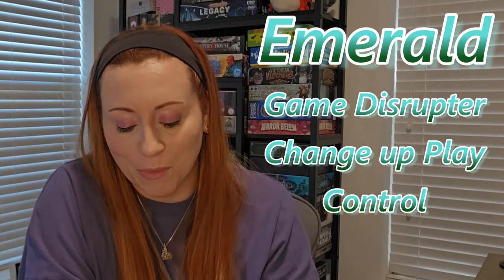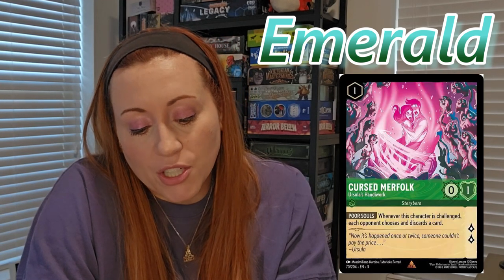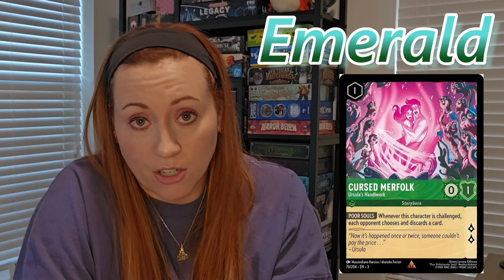Emerald isn't typically played as much as some of the others, but I think it's working its way back up. From this new set you've got Morph the Space Goo — while he's a 2-1 and only costs two, he's got Mimicry, so you may play any character with Shift on him as if he had any name. That's great — he basically becomes whatever you need. You've also got Cursed Merfolk: whenever this character is challenged, each opponent chooses and discards a card. Emerald just comes in and tries to destroy everyone's strategies.